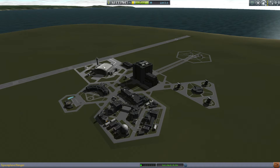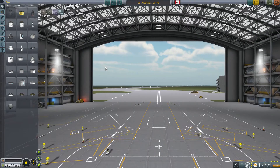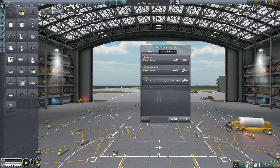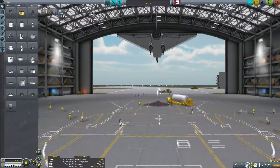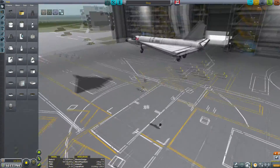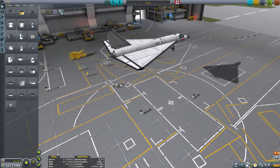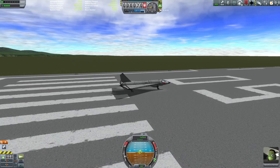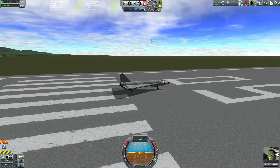What we want to do is load up a plane that I've already created here offline to make this a little bit quicker. As you can see, it's a pretty simple, straightforward delta wing plane — one engine should be plenty to demonstrate this mod. So let's go ahead and launch.